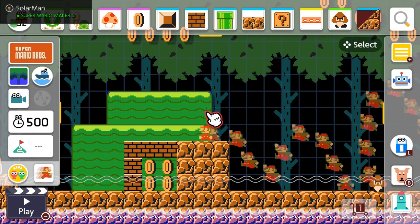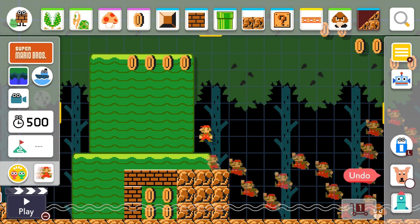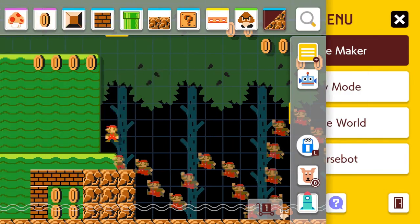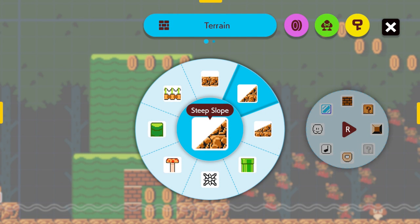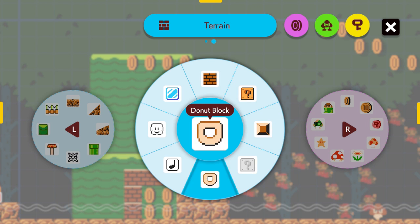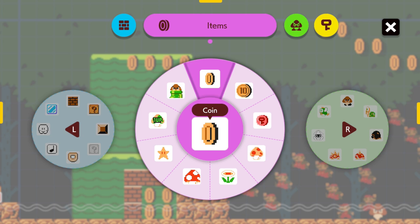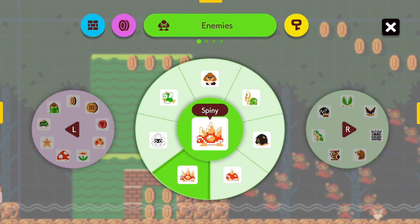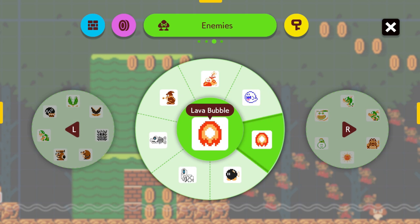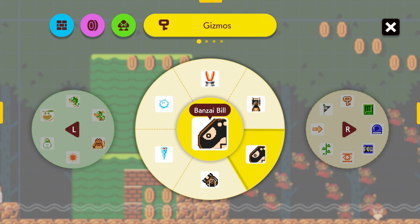It's definitely a bit different than the original Super Mario Maker, though, because with the original you had the gamepad which made it very easy to draw and create your own levels. In this game you don't have a gamepad, so you have different things like wheels — these wheels have different things on them such as land creation, item creation, and enemy creation. You basically just bring up this wheel and drag and drop whatever you want to put in the level. One thing I really like about the level creation is how much more stuff they've added. There is a ton of new elements that make levels feel much more robust than the original Super Mario Maker.